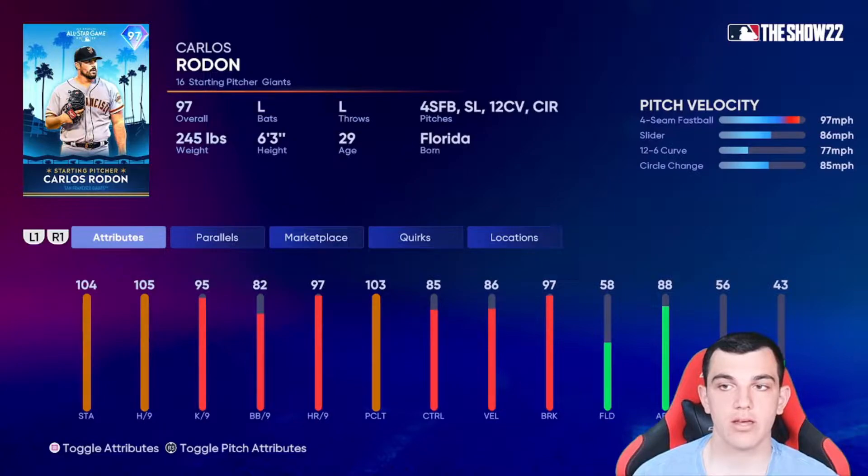Manny Machado also has very good defense. And then Carlos Rodon — four-seam, slider, 12-6, circle change. The control is meh, break is meh. This card isn't really that good.